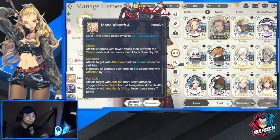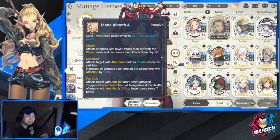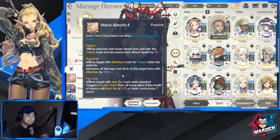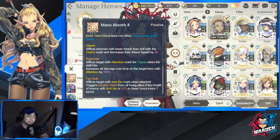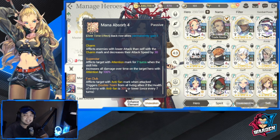If you've got Jenai at around 10,000 attack, you're safe already — but there are a lot of teams with higher attack than my Jenai, so I need to tweak her attack up to about 10,500. This charm slows down the enemy. Her Superstar skill afflicts an Attention mark for seven turns and creates all damage-over-time on the target by 100%. I'm also a fan of Fan Club, which afflicts an Anti-Fan mark and triggers Double Team for extra attacks.